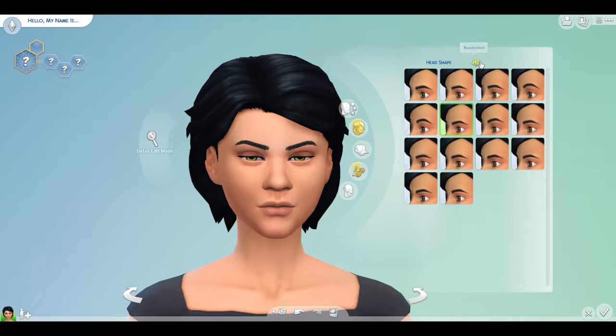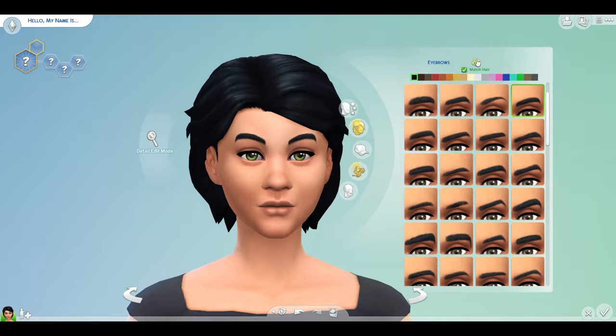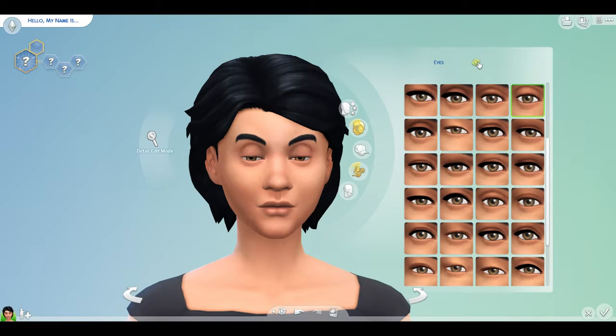Alright, head shape — one, two, three. Eyebrows — that's the wrong button — one, two, three. Okay, I can work with that. Eyes — one, two, three. Where are the eye colors?